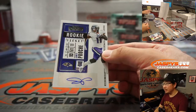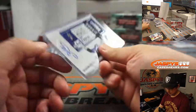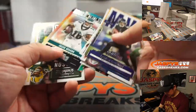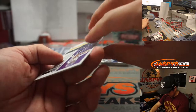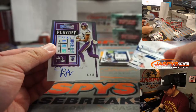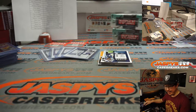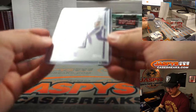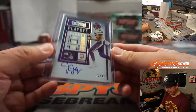And we've got James Proche for Aaron and the Ravens. And here's a nice one — Justin Jefferson, playoff ticket autograph, 32 out of 49, on-card auto for the Vikings. Matthew Shira with the Vikings. That's pretty strong right there — excellent rookie campaign.